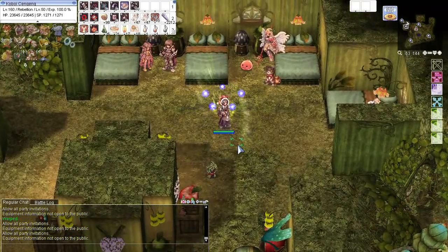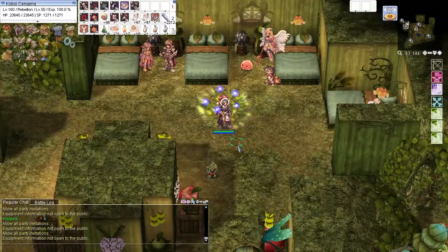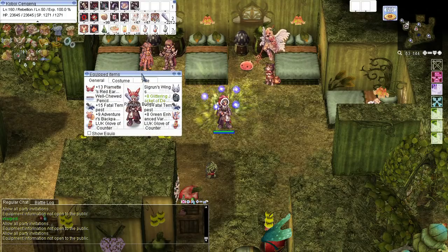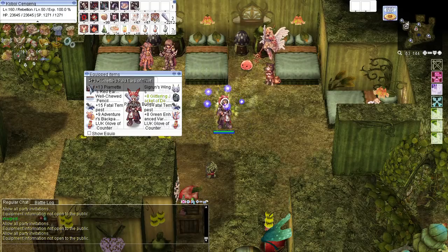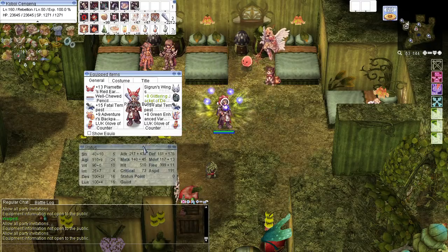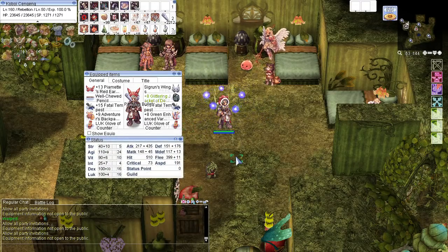Hello, I'm Gumslinger and today I would like to show you how to create a Critical Rebel build. As you can see, this is mid-end gear since I really focus on ASPD. For Rebel it is such a dilemma — when you want to focus on critical rate you will not have enough stat points to get high ASPD, and vice versa. So in this build I sacrifice some attack gears in order to get max ASPD.